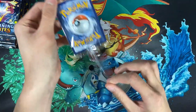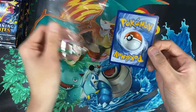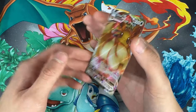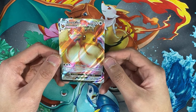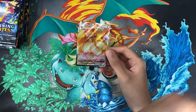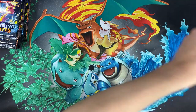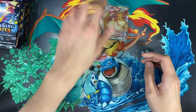Let me check out this Eevee promo — my goodness, this card is so amazing. I'll open it up carefully because I want to add this to my collection and I don't want to damage it. It's in really good condition — the back looks really nice, no nicks or anything. The front looks so majestic — just look at that shine! I'll quickly put it in a sleeve.